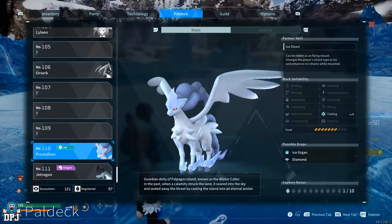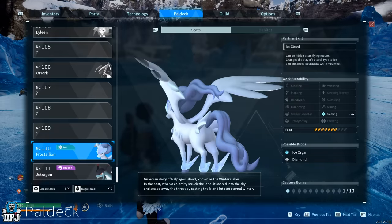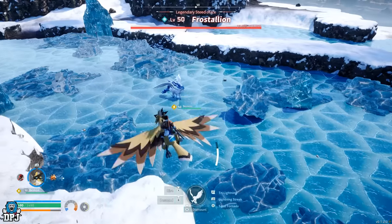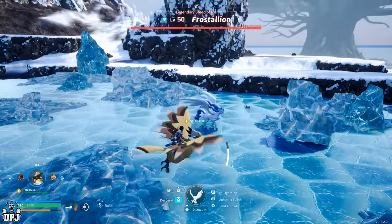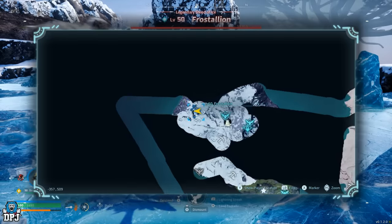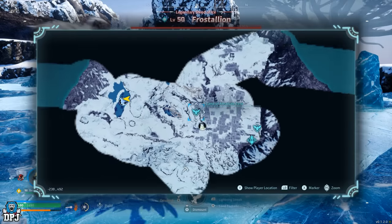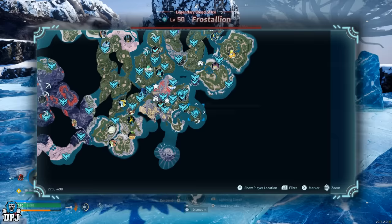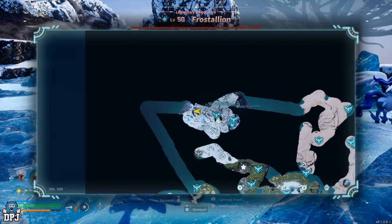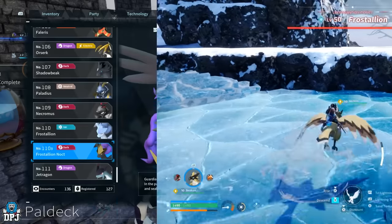For Cooling, the one pal offering level four is Frostallion — a legendary pal and a level 50 boss that will not be an easy catch. Head to the top left of the map where the area is very cold, so cold resistant armor is a must. This is a tough battle: Frostallion hits hard, takes a lot of damage, and nothing short of legendary spheres will be able to catch it. Good luck.